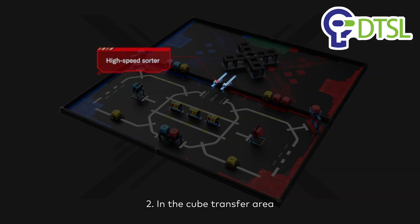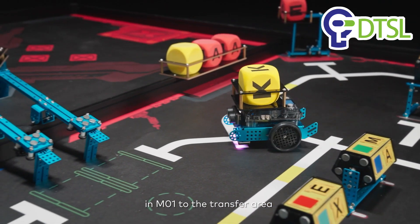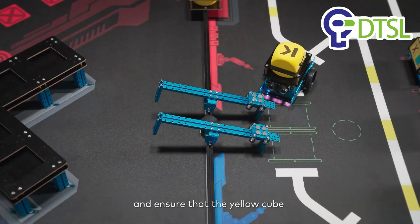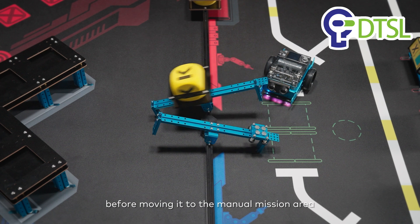Mission 2: In the cube transfer area, transfer the yellow cube with its base or yellow alphabet cube in M01 to the transfer area, and ensure that the yellow cube with its base or yellow alphabet cube is solidly fastened to the high-speed sorter before moving it to the manual mission area.